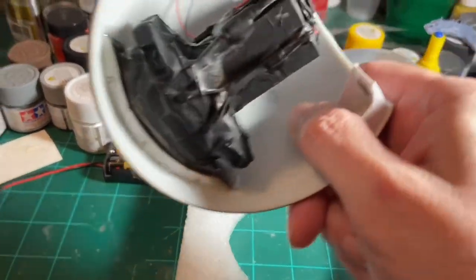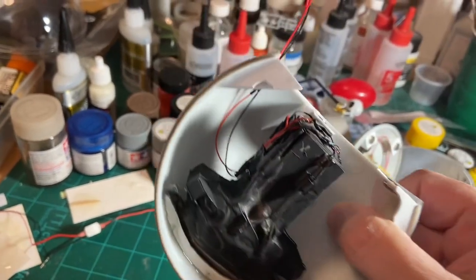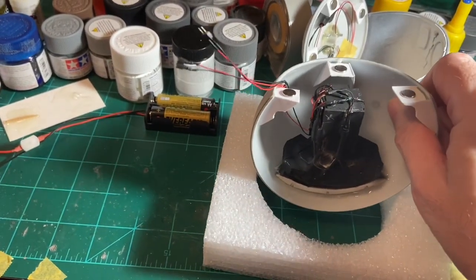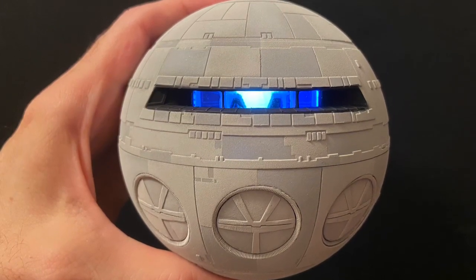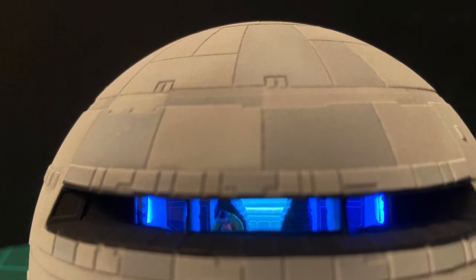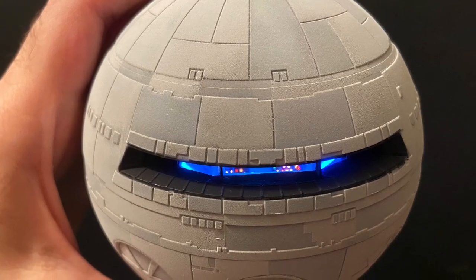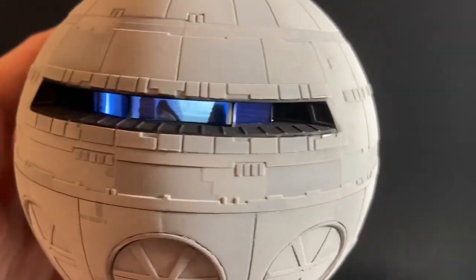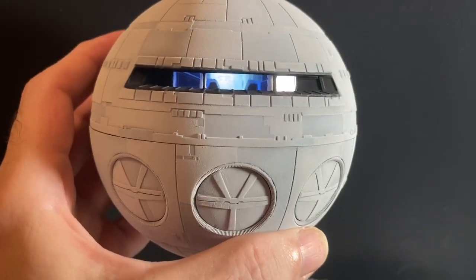And here is the cockpit glued into the ship. I have a lot of five-minute epoxy around it and I've let it set up for a while. Let me get those two wires there attached inside, give them a little bit of slack, and then I'll be ready to go ahead and put a battery on this and do a little test and show you what that's going to look like.